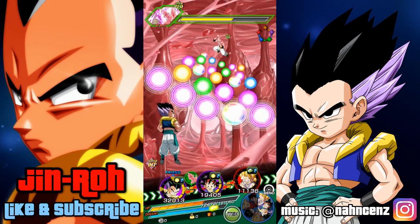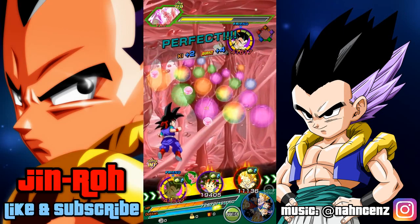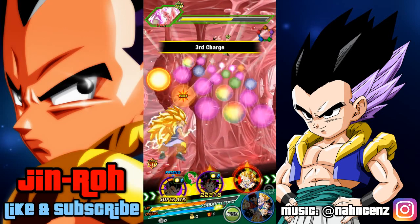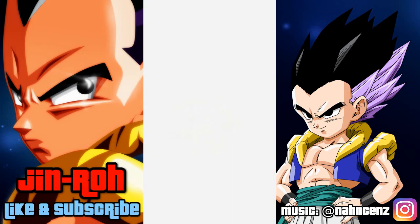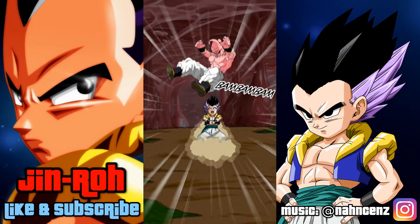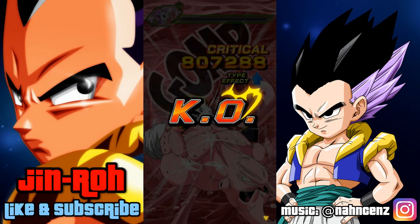It's also worth noting that he's only bringing a 20% boost toward attack from his leader skill, so substantially less than what he could potentially be hitting for — just keep that in mind. It's 315,000, and with the critical, 800,000. He's only bringing that 20% attack boost, so imagine that with a much higher, more optimal team-built setup — he could easily hit for close to 1.5 million.